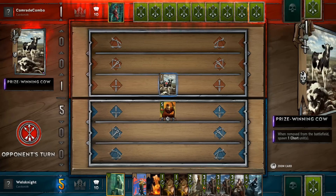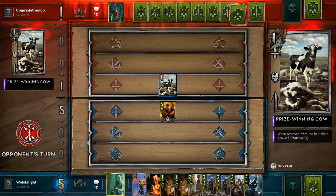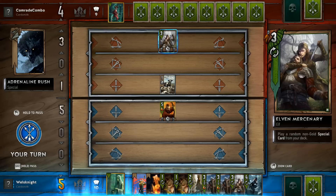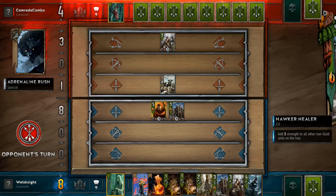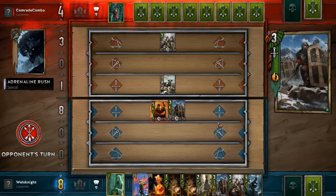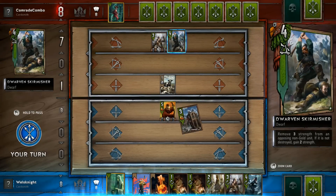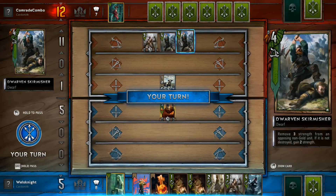I could get rid of the prize-winning cow — that could be useful because then he doesn't get that nine-point bump in the next round. We'll let this pan out. I want to get my Defenders out and then start laying down healers so he can't get rid of my units, because Scoia'tael does have some weapons at their disposal to get rid of stuff. And we do have our Commander's Horn as well — so actually this could be really good. And killed my Dwarven Skirmisher again — there basically goes our whole strategy.